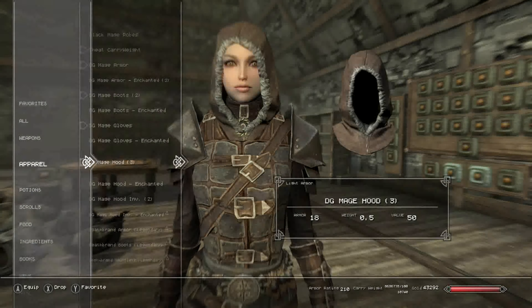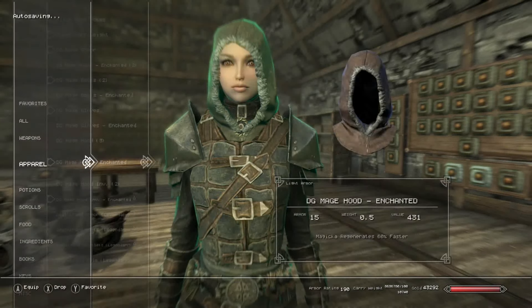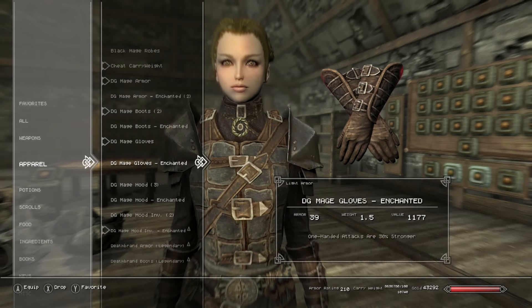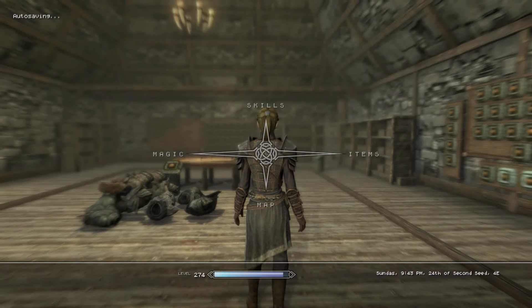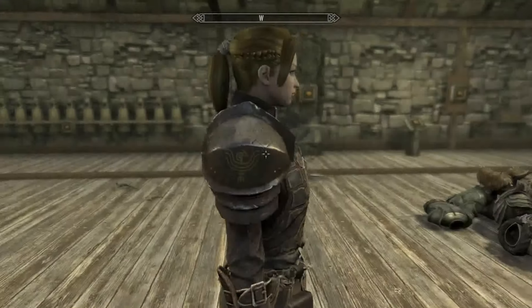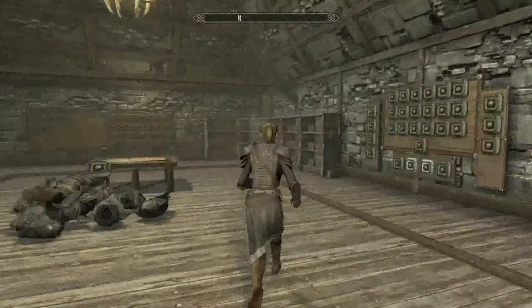There are also the enchanted versions. You can take the hood off or wear both — you can actually have double the armor rating, which is awesome. You can have everything enchanted and essentially double the mana regeneration, which would be 120%, so it would be overpowered. With everything enchanted your character is going to look beautiful and have a ton of regeneration.